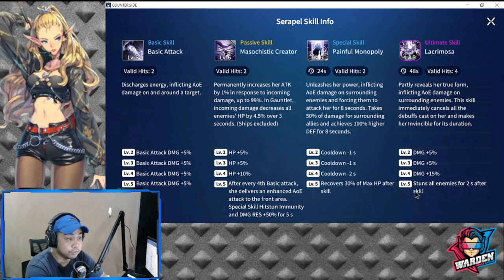It achieves 100 percent higher defense for eight seconds as well. This is what makes her very good, especially in PvP — the taunt and the increased defense. Level two through four gives a cooldown reduction of four seconds, lowering her total cooldown to 20 seconds. Level five recovers 30 percent of max HP after the skill, enhancing her survivability.